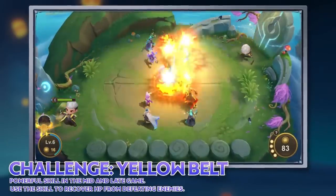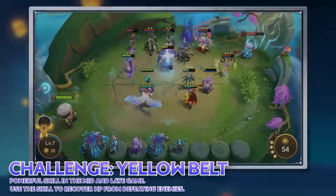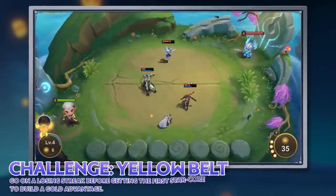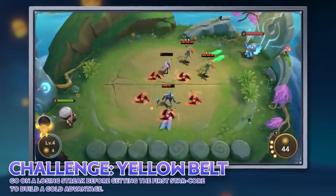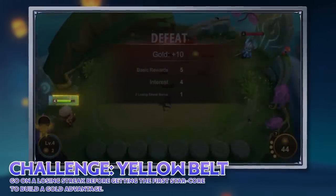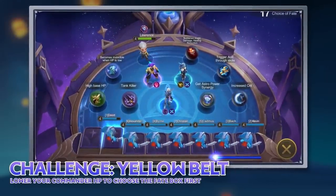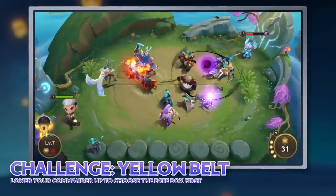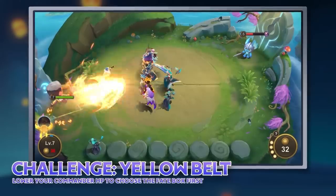Use the yellow belt skill to recover HP from defeating enemies and improve your survivability. With the right strategy, you can even win with full HP, which can help you get to the next rank faster. Save your gold in the planning phase, and remember to go on a losing streak until you get your first star core to build a bigger gold advantage. As your commander should have lower HP after the losing streak, you can get the right to choose first when the fate box opens and pick up the equipment piece you want. After you receive your first star core, spend the gold you saved to strengthen your team, and start recovering more HP with this skill to increase your advantage.